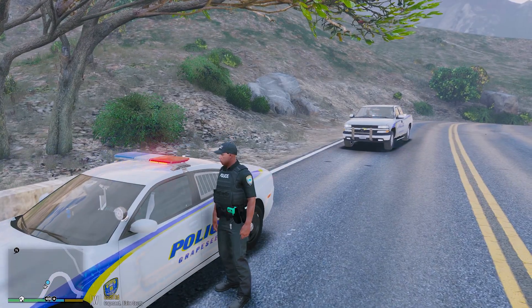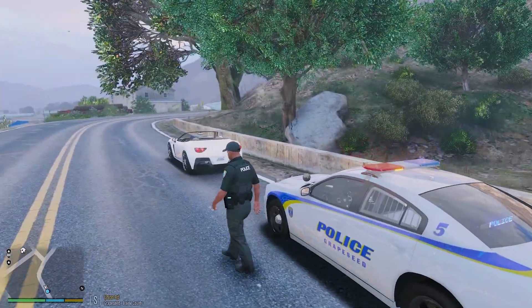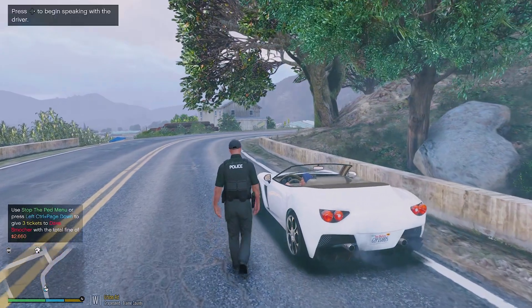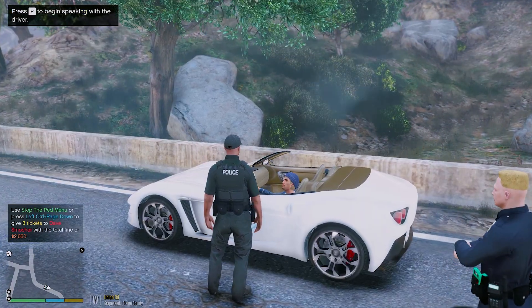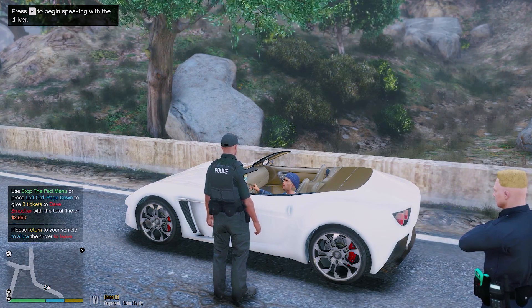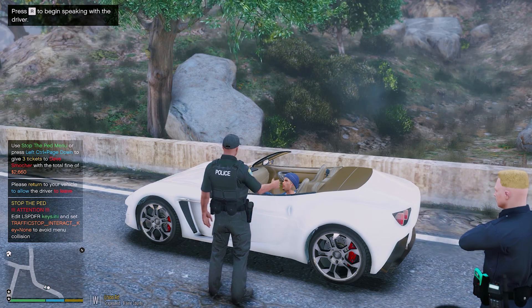Looks like we have our backup unit arriving on scene — we got the Chevy Silverado here now. So let me give this guy his citations. I'm also going to ask him to step out of the vehicle. Sir, I am going to give you three citations: one for speeding, one for driving without registration, and one for driving without insurance. I'm also going to ask you to step out of the vehicle at this time.